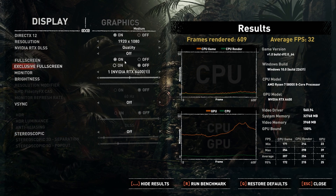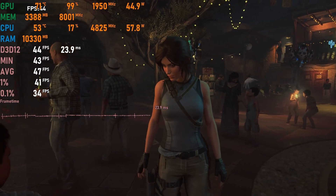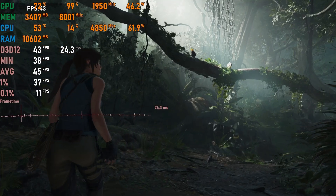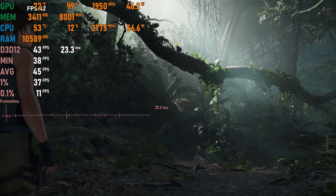Shadow of the Tomb Raider on medium settings with DLSS set to quality does a lot better with this GPU, averaging 45 fps which is playable.